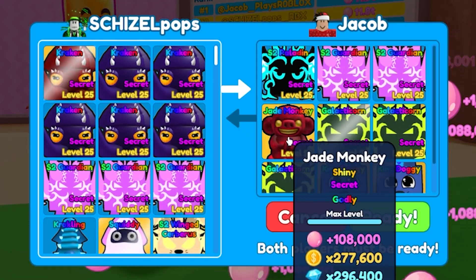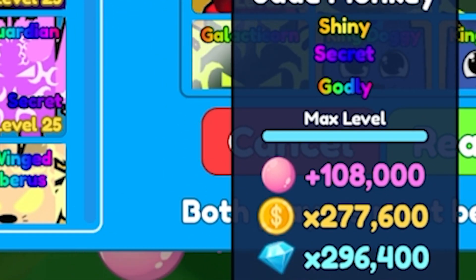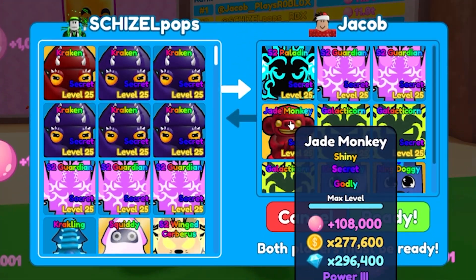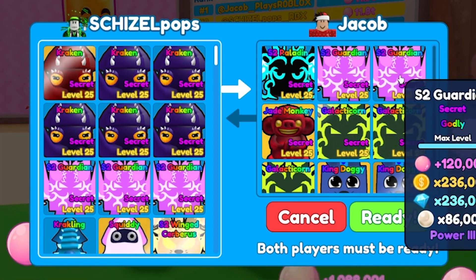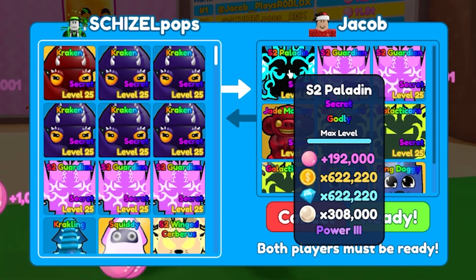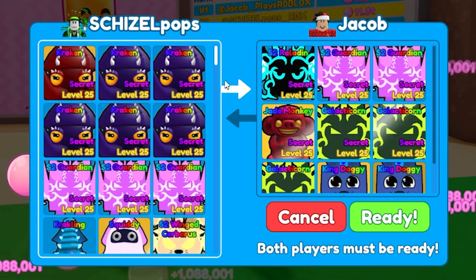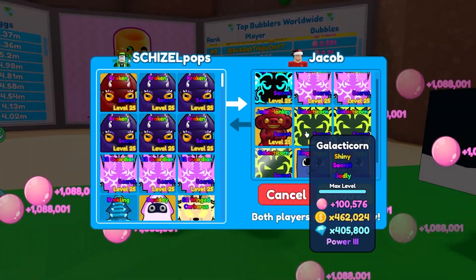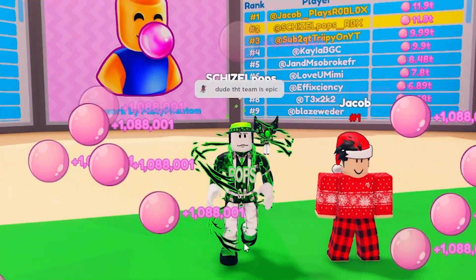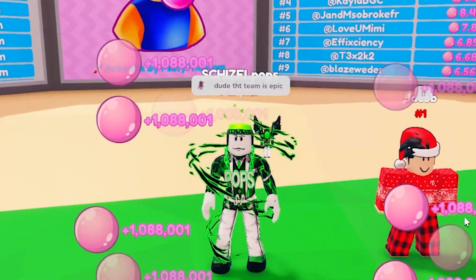He's also got a Jade Monkey — I've never even seen that pet in game. It's 108,000 bubbles, wow. If I'd known it was that strong I might have been hatching on that. Then the Season 2 Guardians at 120,000, and of course the big boy — the Season 2 Paladin at 192,000 bubbles. Absolutely insane, GGs dude.